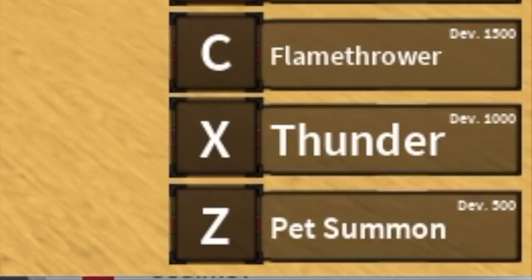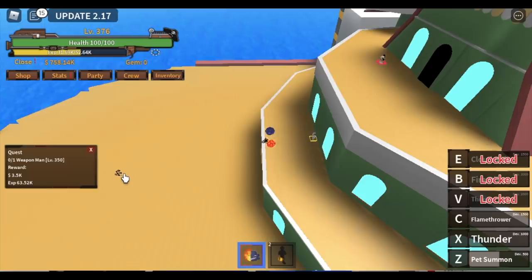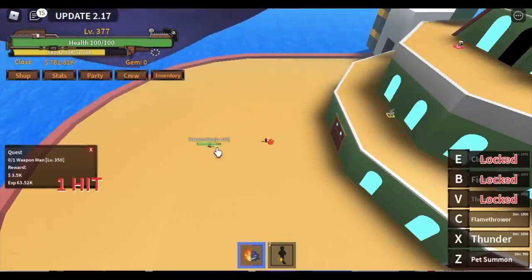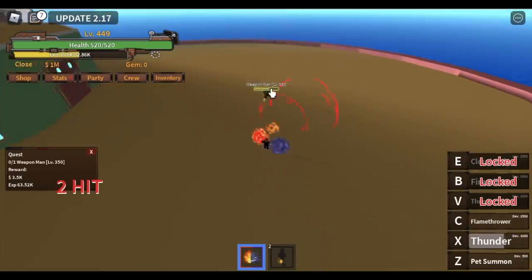For the first skill, we have the Pet Summon — Z skill. It looks great, check the animations. For the XC skill, the Thunder — it's kind of short to mid-range. And the Flamethrower — there's a burn if you hit your enemy using your Flamethrower. Just one combo, it's enough. Our goal here is to reach level 450.